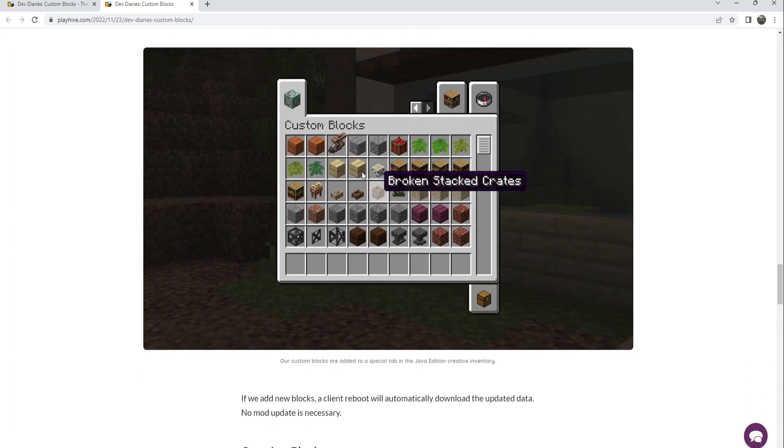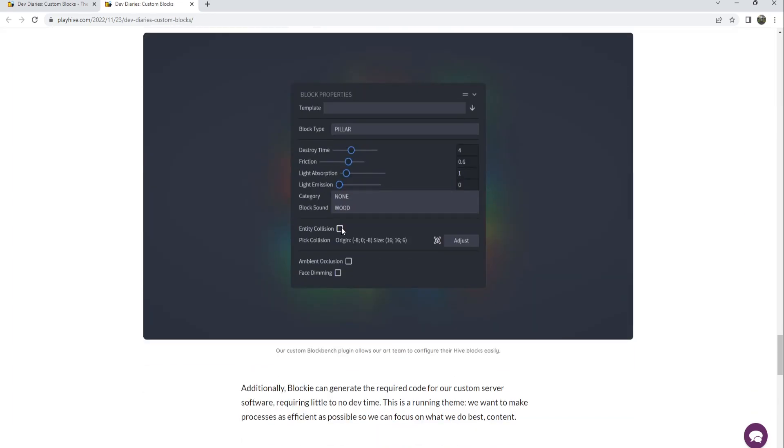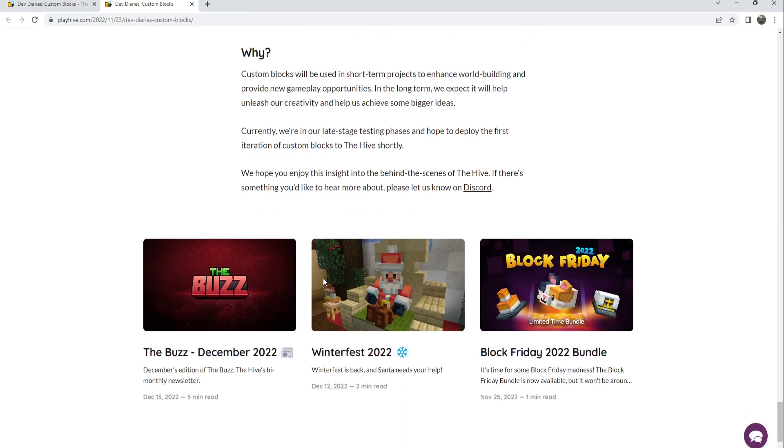The page I'm on right now is something they posted a little while ago which lists some of the technical stuff behind adding the blocks and shows some screenshots as well. If you'd like to see this I will link it below. Anyway, let's hop into the Hive server.